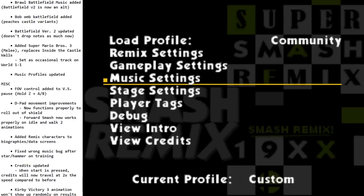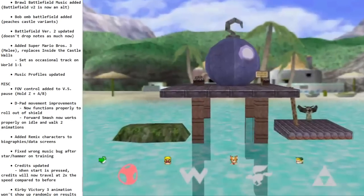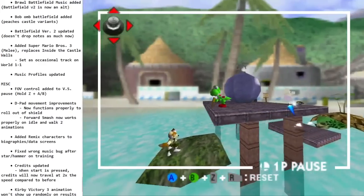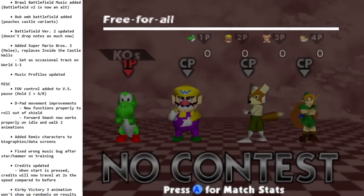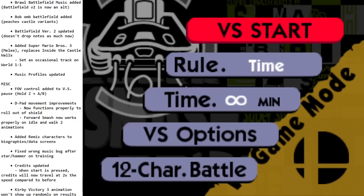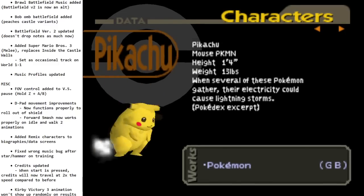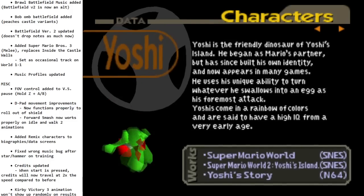Miscellaneous things: FOV control was added to versus pause if you want to keep messing with the camera — there's a lot of cool camera stuff you can do. D-pad movements were improved, so just d-pad functionality is now better if you're trying to use that to control your character. Also, all the remix characters have bios now. We had a fun time writing them — I wrote a bunch of them, Retro wrote a few, Heron wrote one or two, Soap contributed a bunch.